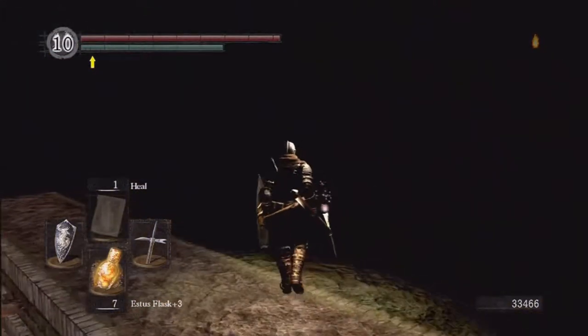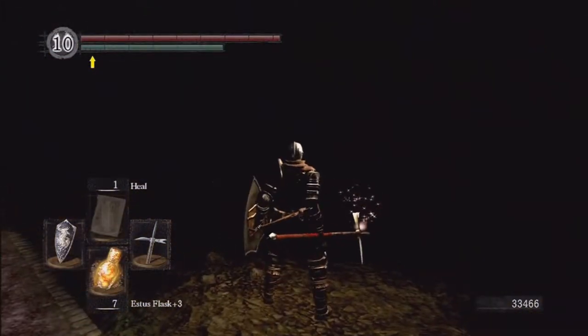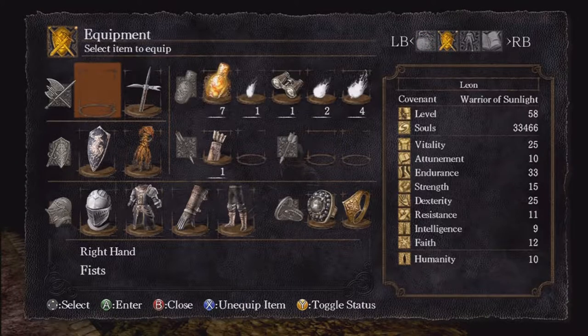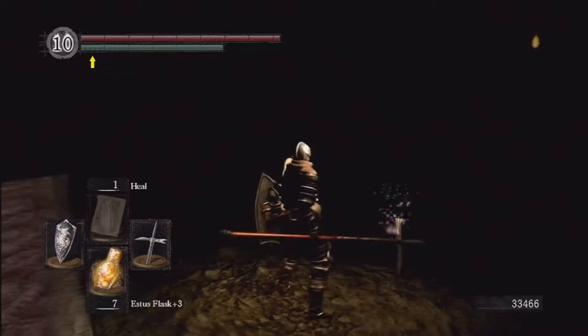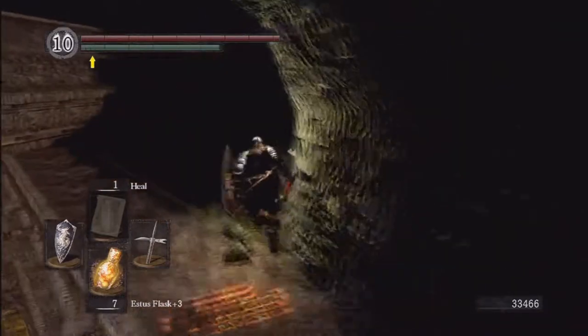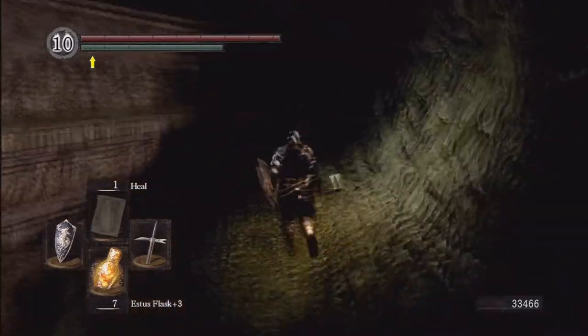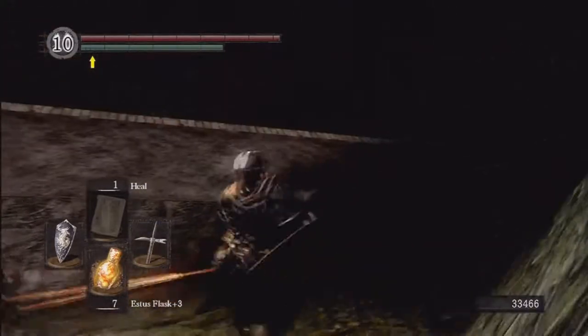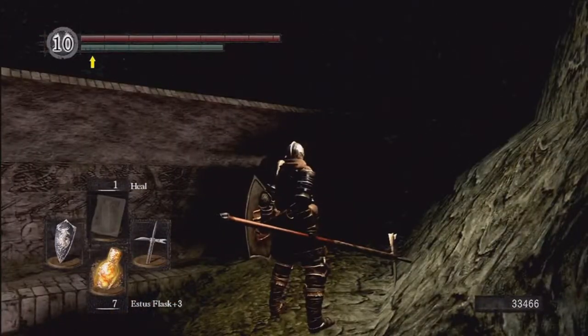You'll come up here and encounter total darkness. This is where that skull lantern item I mentioned earlier will come in handy. If you head on back this way, it leads back to the catacombs. If you head back to where those bonewheels were rolling at me, and head up that way, there's another necromancer inside that doorway.